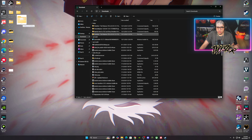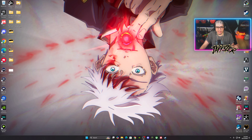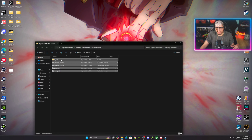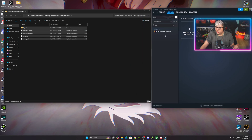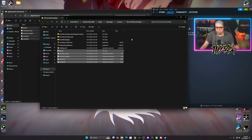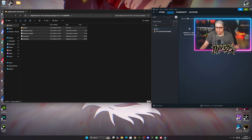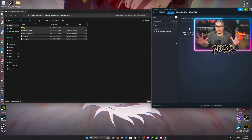All three folders are extracted and ready. First, open the BepInEx folder and copy the folders inside it. Then bring up Steam, go to TCG Card Shop Simulator, Manage, Browse Local Files. In the local files window, right-click on the right side and paste. The BepInEx folders are now pasted directly into the game's local files folder.